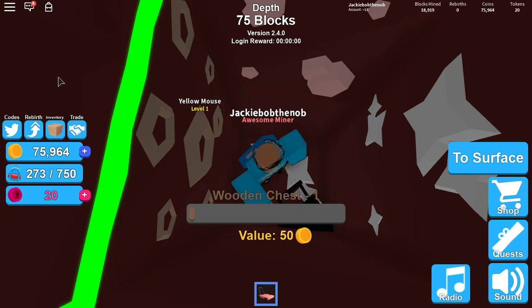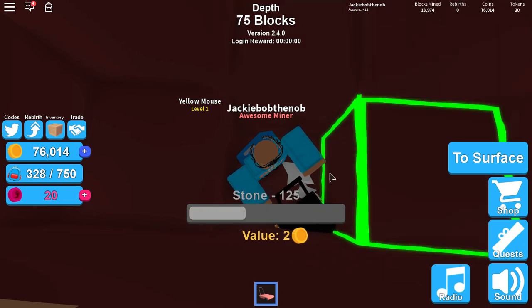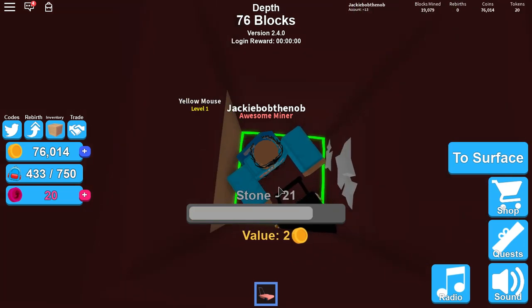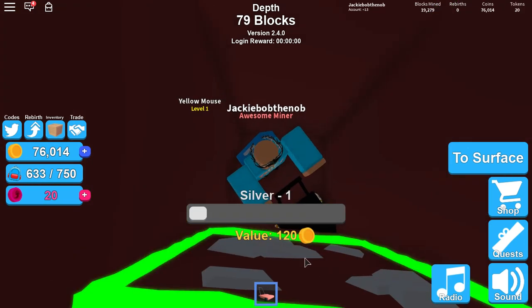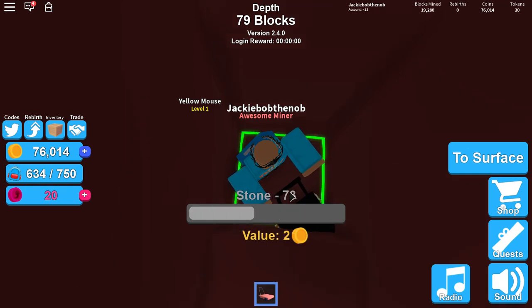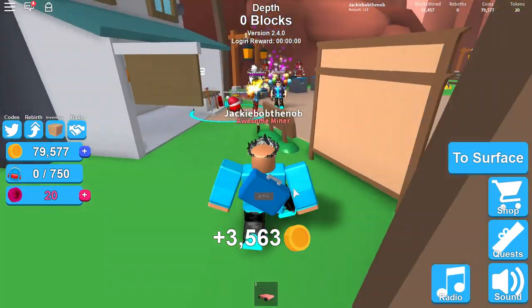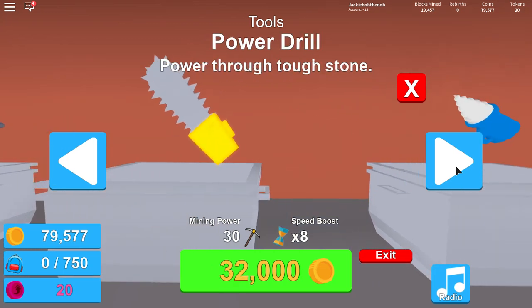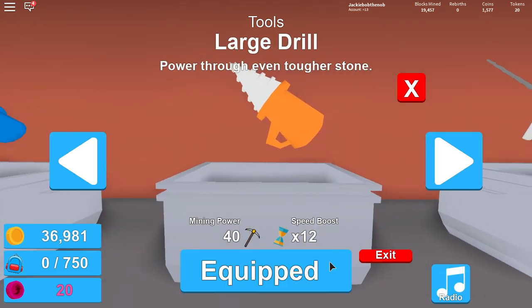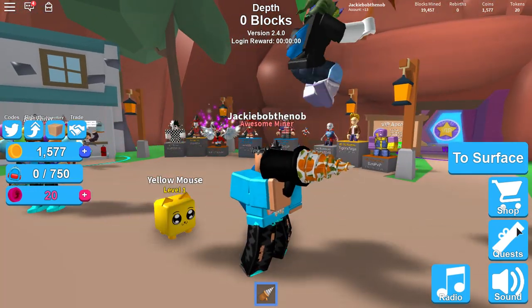We're continuing mining down this hole and we found a wooden chest — that's the worst chest in the game. It's like — I don't want to say it's the worst item in the game, people will disagree with me, and yeah I get it. It's not the worst but it's still pretty bad. Anyway guys, I've been mining for a little bit now and we just got the large drill — yeah, it's large.